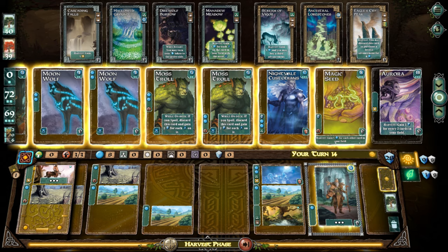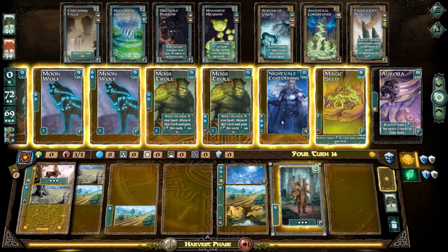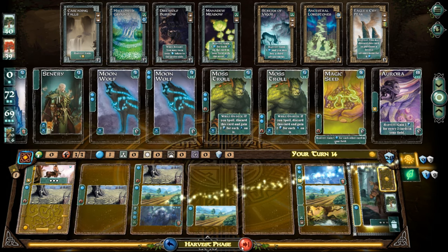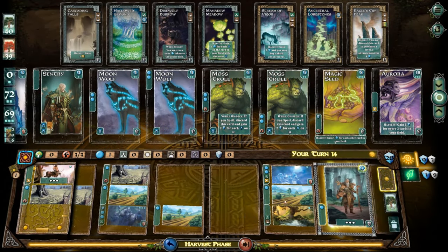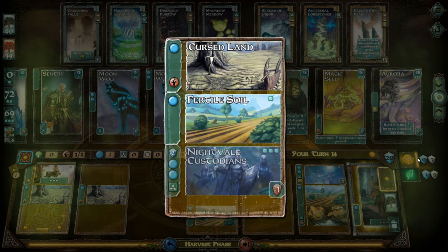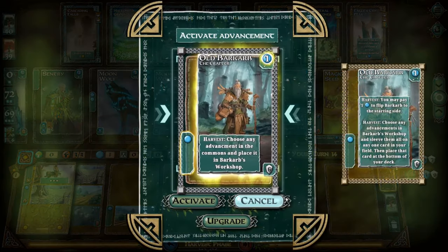Adding a card that has a resource plus two blue points — so I'm eating one decay now because I just added it, but then I get two blue points every time it comes around. That's not too bad. Looking at the upgrade mechanic: choose any advancements in Barkob's Workshop and sleeve them all onto any one card in your field, then place that card at the bottom of your deck.